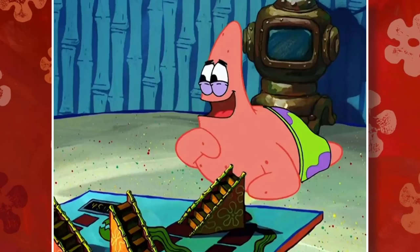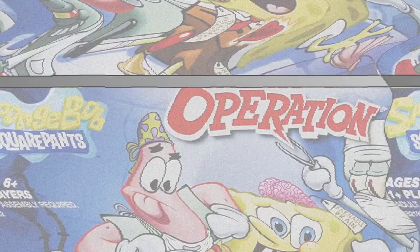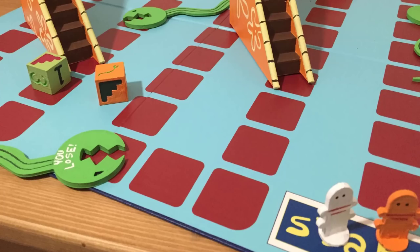It only lasted a few minutes in the episode, and yet its legacy has only grown stronger. While Nickelodeon published a variety of SpongeBob tabletop games over the years, there was a certain one featuring Eels and Escalators that never happened. Fans took matters into their own hands, whether that be recreating it in real life or turning it into a mod on Tabletop Simulator. But finally, after two decades, the game is real.